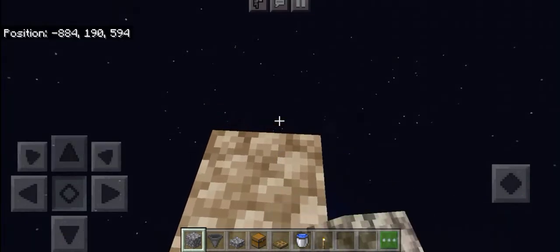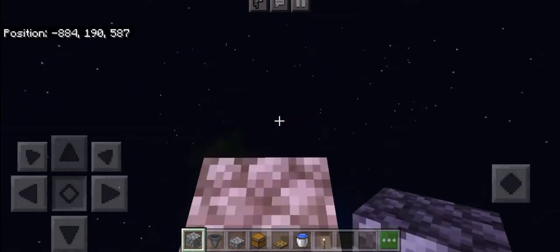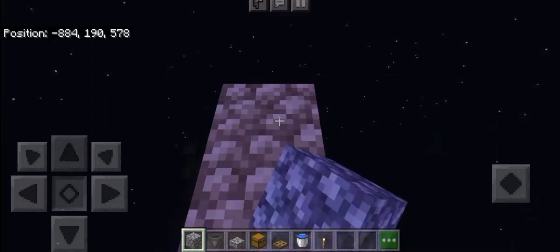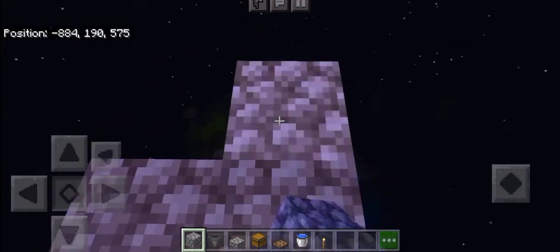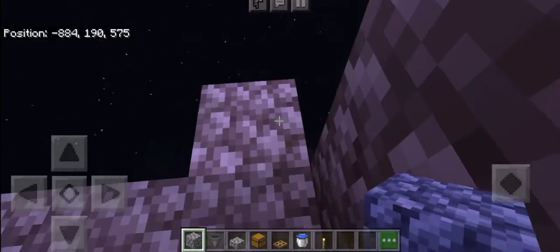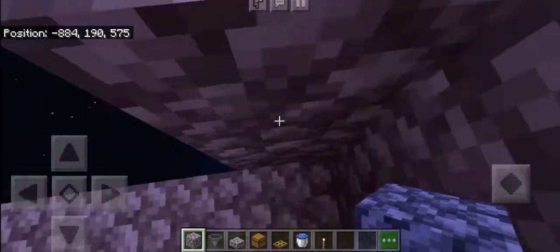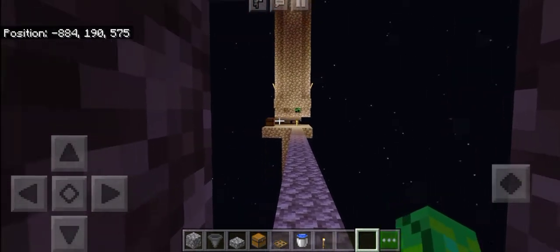Then build 20 blocks away from your farm — if this doesn't work, build 30 blocks away. This is going to be where you AFK to maximize mob spawning in your mob farm. Make it safe so that no mobs can push you down.